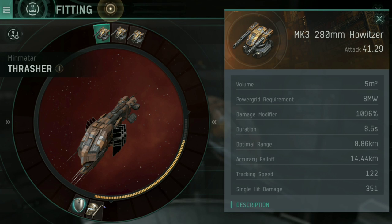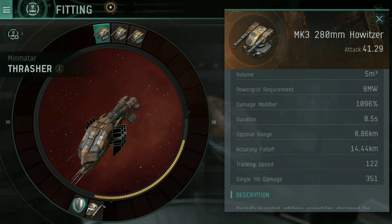Looking at the basic info stats: volume is just how much space it takes up. Power grid requirement is how much of your capacitor it requires to operate. The damage modifier is ultimately the size of the weapon — the bigger this number, the bigger the gun.